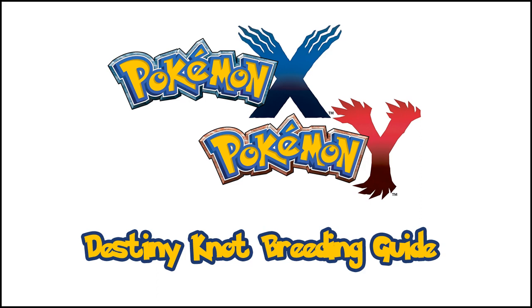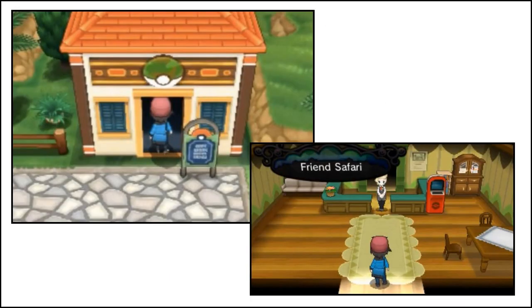I'll be showing two methods of breeding 5 IV Pokemon. The first method assumes you are starting from scratch, and the second method is my preferred method, used once you have a collection of good 5 IV males for each egg group. The first method is unfortunately the most time consuming, but if you haven't gotten yourself a collection of good egg group Pokemon yet, this is the way it has to be done. You'll need to head to a Friend Safari and catch a few decent Pokemon. A Ditto Friend Safari is great but not 100% required — if you can find a decent male Pokemon in the same egg group, you can use that in place of a Ditto.